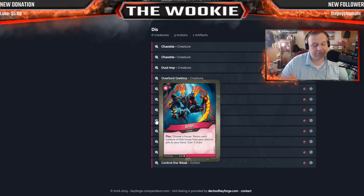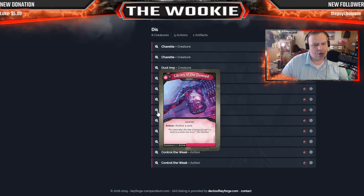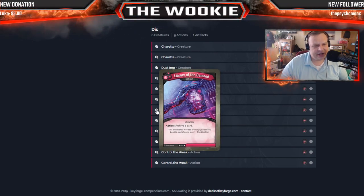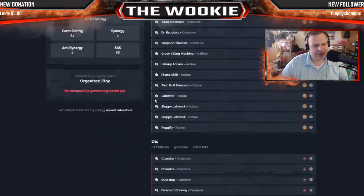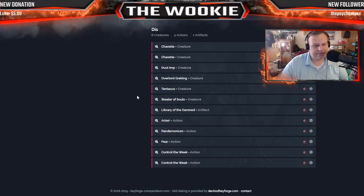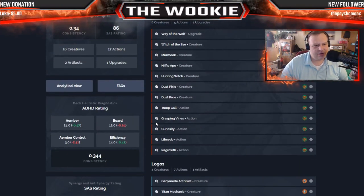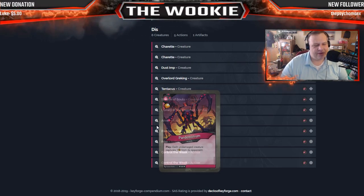Library of the Damned: as an action, archive a card. These artifact cards become more dominant when you're calling that house as your main house. I see you calling a lot of Untamed and a lot of Dis. They're both identical in structure — six creatures, five actions, one upgrade vs. one artifact. So yeah, either could be your main house. A Rise: choose a house, return each creature of that house from your discard pile to your hand. Get all your Untamed creatures in the discard pile and they all come back — something nobody wants to hear.